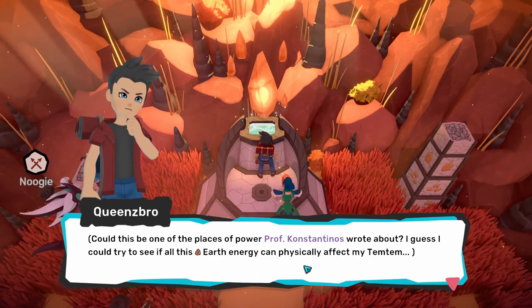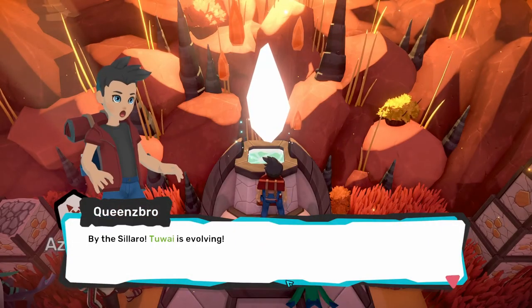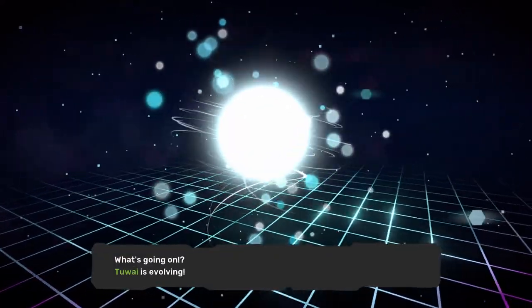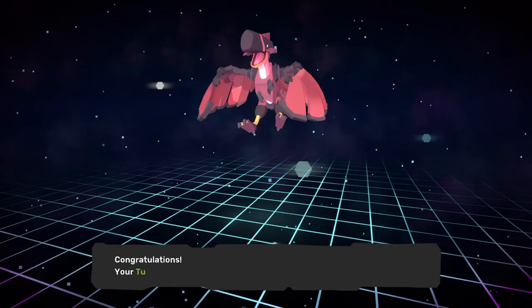So go get your 2i, bring it to the shrine, select it, and your 2i will start to evolve into Turok. Turok is a dual type temtem — it's a wind and earth type. Turok can learn either of these two traits: Escapist or Tactical Strike.